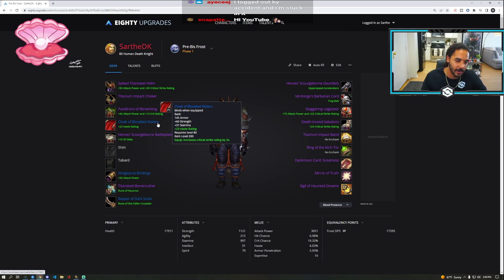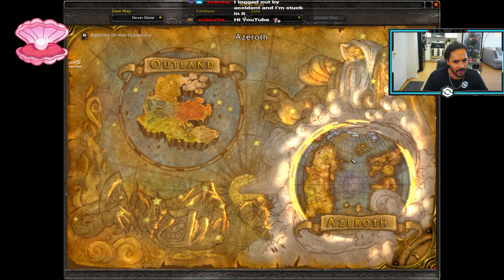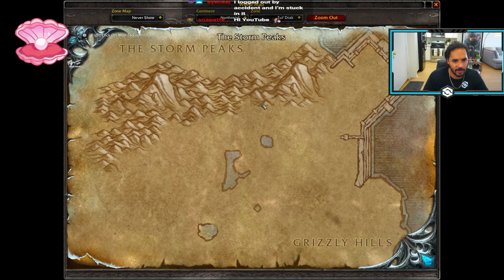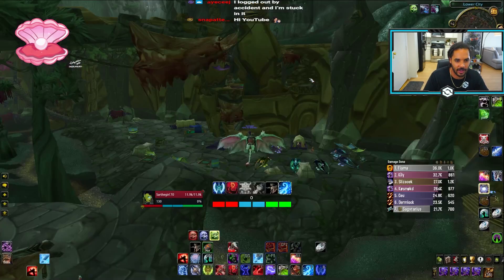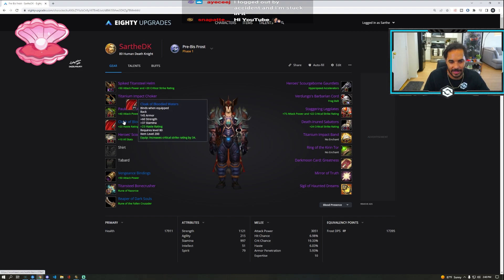Cloak of the Bloody Waters — this is BOE. It drops in Zul'Drak. It drops really often and even on mega servers you're not going to expect this to be like 10,000 gold. It's going to be super cheap and easy to grab.